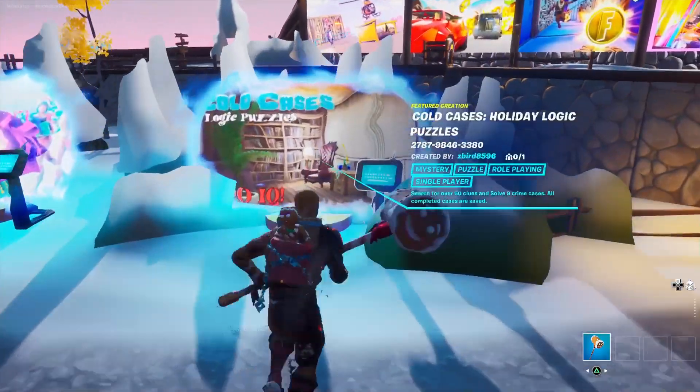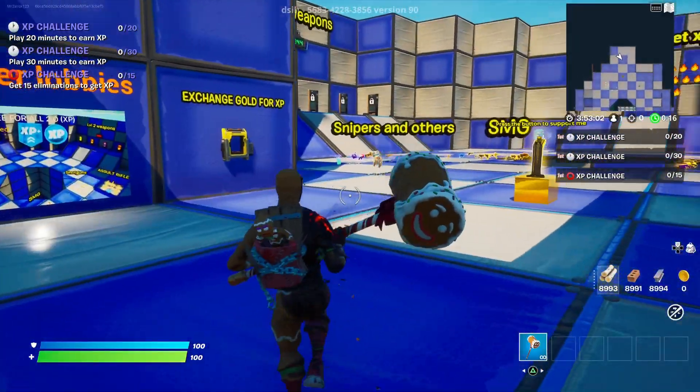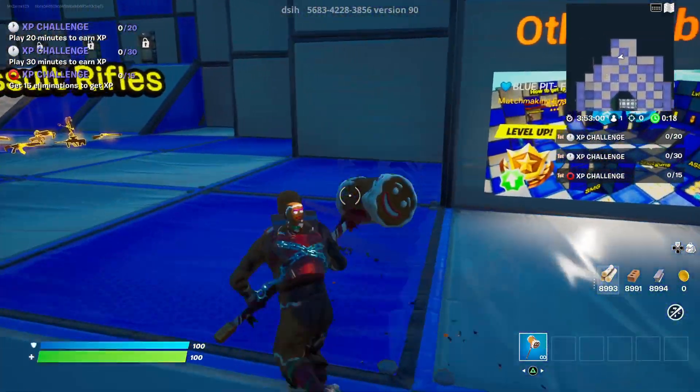Go to creative mode and put in this map right here, and all you have to do once you actually get in the game is go to this one particular wall. It's so simple — there's a secret XP glitch on a wall.